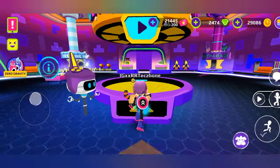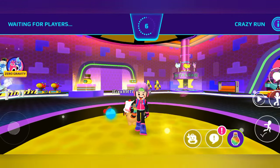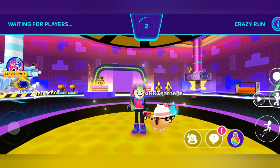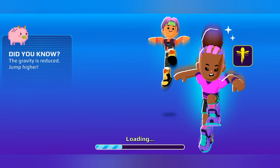Now click on your pet just like me, then enter in the Crazy Run. Here you can see we can use the potion option. When there will be two seconds left, we have to use this potion. So let's wait for the game to start.